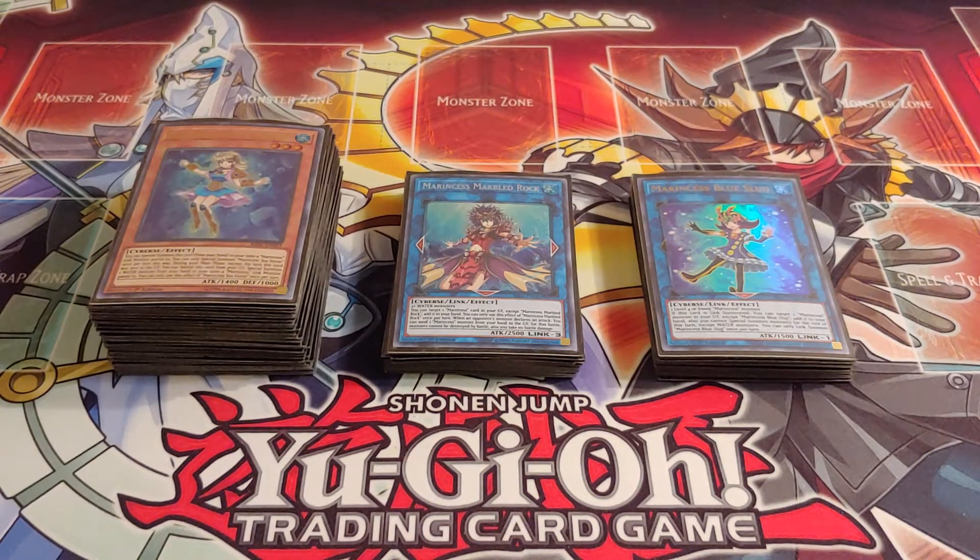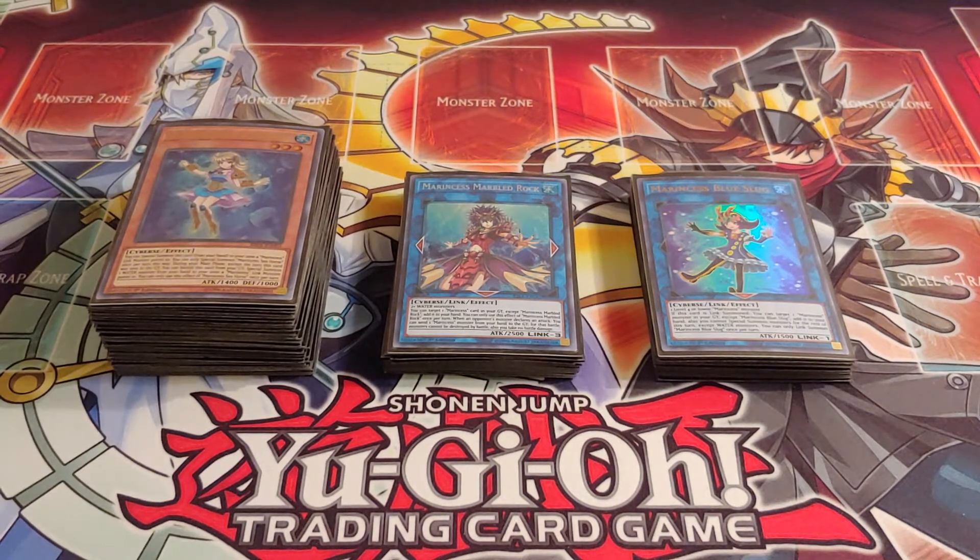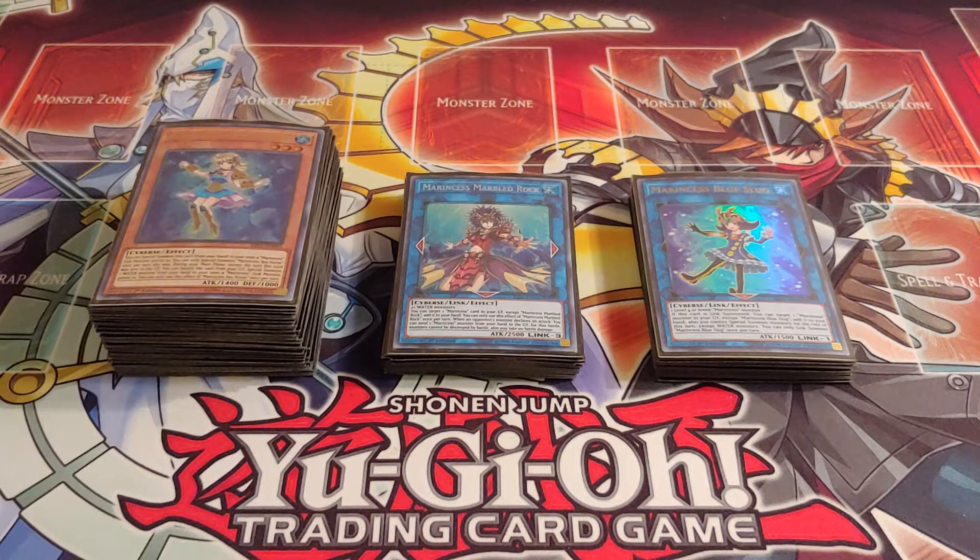I love this deck so much. This deck is a lot of fun to play and it's OP. When I saw Aoi slash Blue Maiden play this deck in the anime, it inspired me to play this deck. As you know, the water attribute is my favorite attribute. This is my second favorite Link Summoning deck, with Trickstars being my favorite. I love going sassy Blue Maiden mode with this deck.